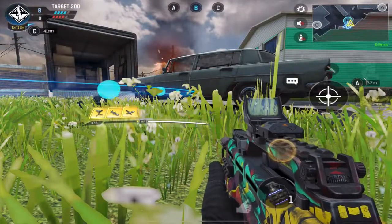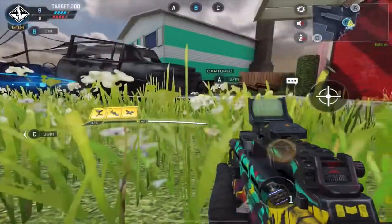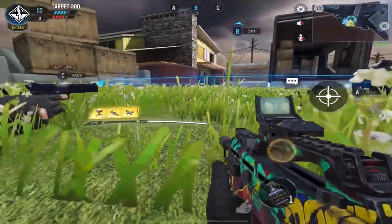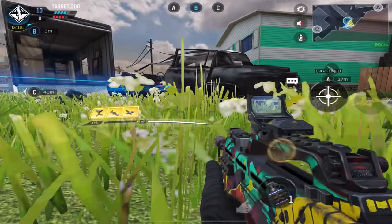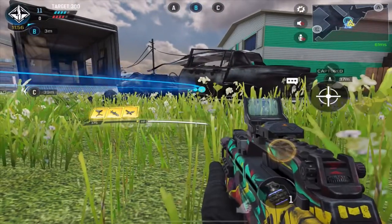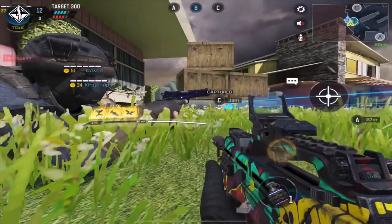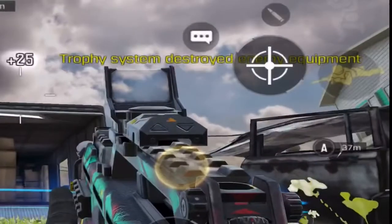Moving on to trick number two: if your team is holding down a point — say capping B, all of you fast capping B — and an enemy calls in a hunter killer drone, which is an AI-controlled drone that automatically seeks out persons, and you have a trophy there, the trophy will destroy it, as you can see here.